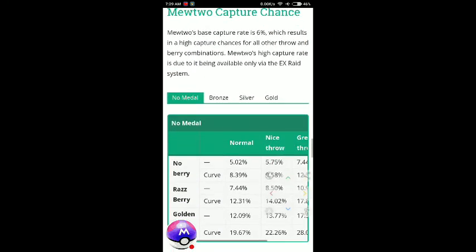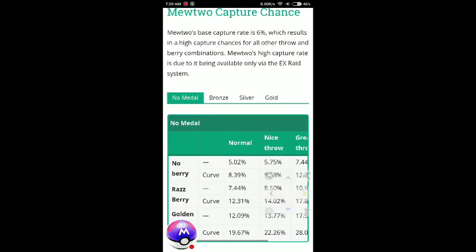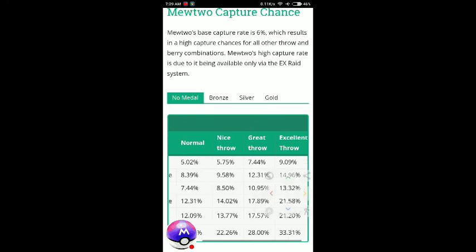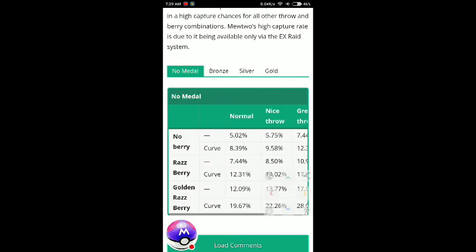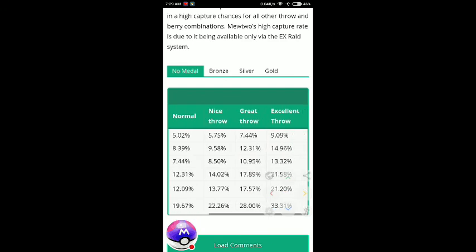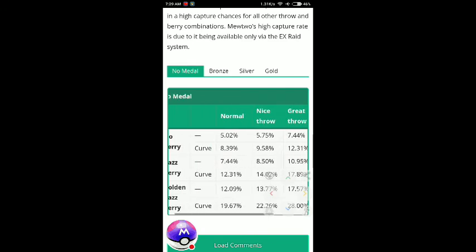Mewtwo capture chances: with no berry, you have a 5% chance. With a curveball, 8% chance. With an excellent throw, 9% chance. With a berry and curveball — nice throw, great throw, up to excellent throw — you have up to a 14% chance.